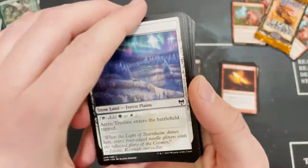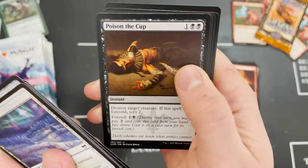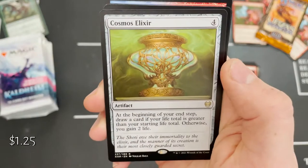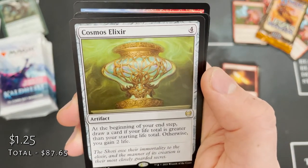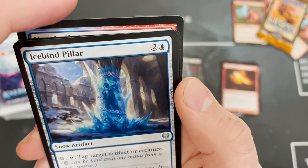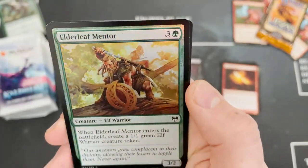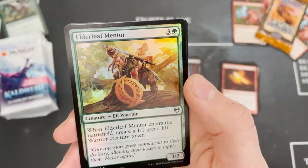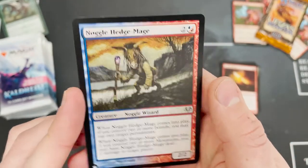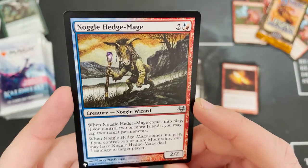A lot of people use the art cards instead of the card if they know exactly what it is. Faceless Haven — rare snowland — and a Cosmos Elixir. A double rare pack! And I see a list card. Icebind Pillar foil, Elder Leaf Mentor, and a Noggle Hedge-Mage from The List — not a valuable list card but a list is a list.